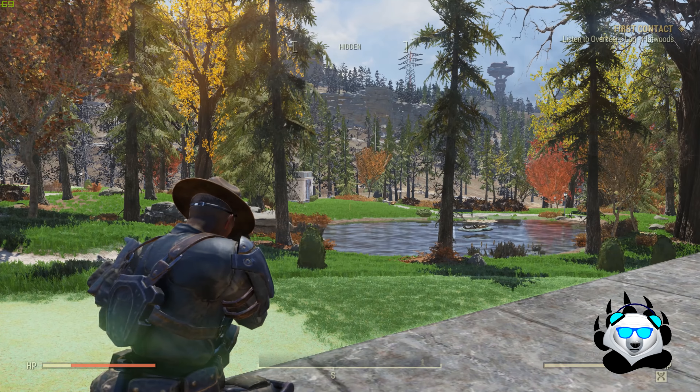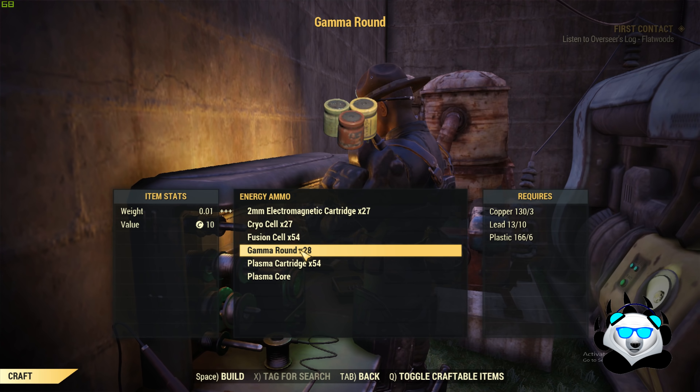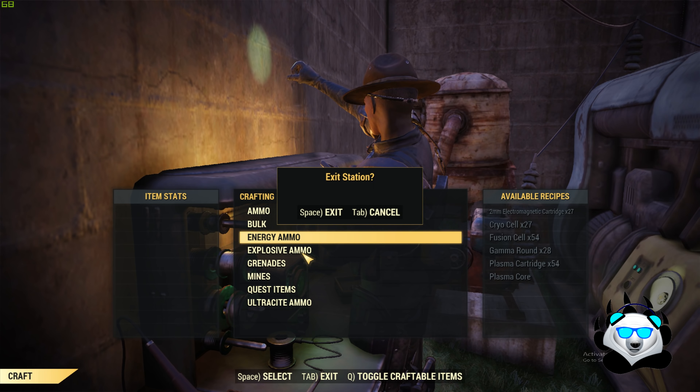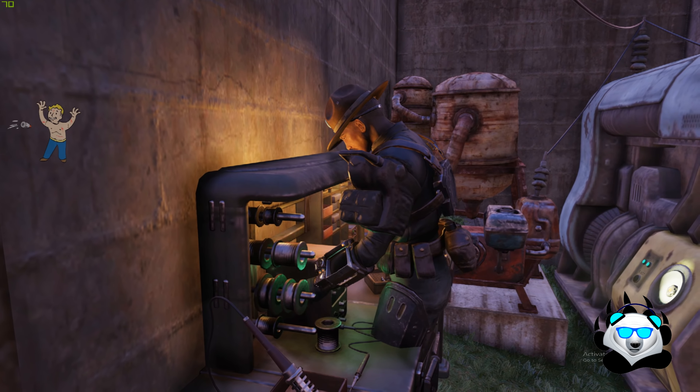With this gun, all you need is the rounds, which are fairly expensive because they cost copper, lead, and I think gunpowder or steel. You'll be able to find them under the energy weapons category on the Tinker's Bench, so you can craft them there.